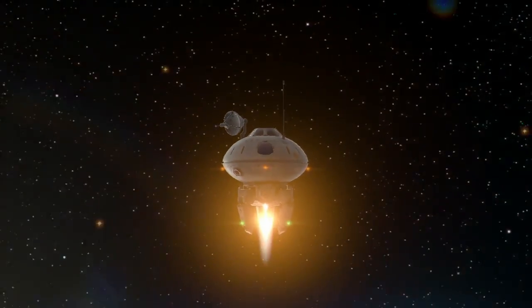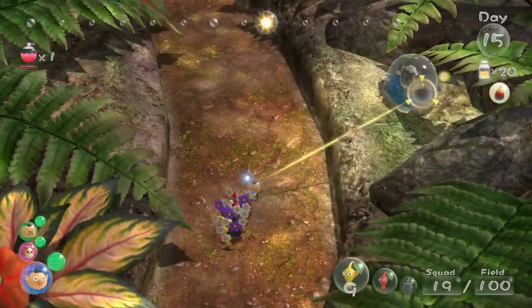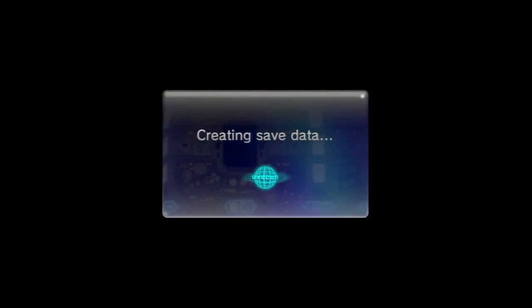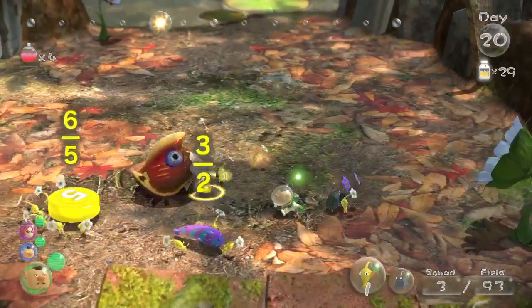Completing the story mode takes around 8 to 10 hours, but the world is so engaging that you'll want to spend a bit more time to squeeze out every last drop, bringing new Pikmin to old stomping grounds to find more fruit, hidden areas, and tantalizing secrets. Oddly enough, the game only has one save file per user, so you'll have to overwrite your progress if you want to retry any significant portion of the game.